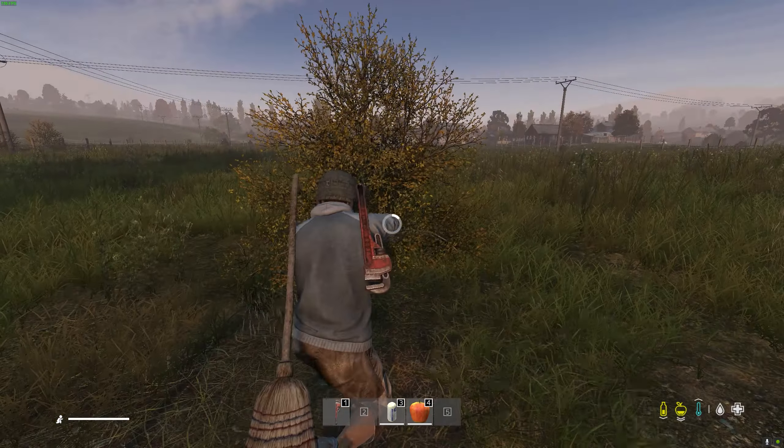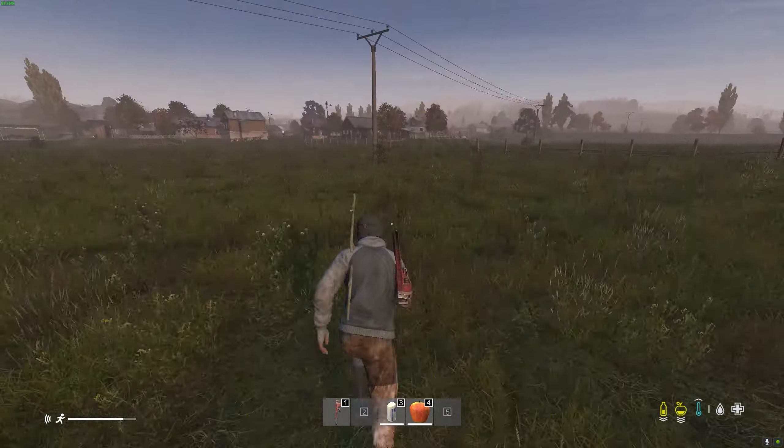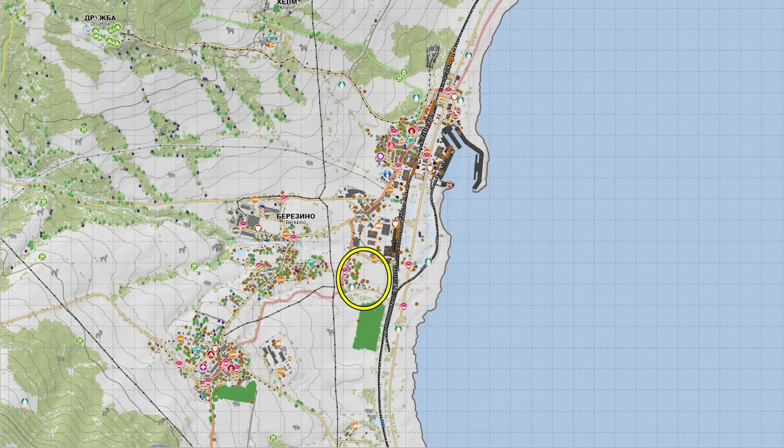After this, we're going to progress into the west side of Berezino. We're going to make our way to the well just to the east — this is going to be our primary source of water for the trip. Following this, we're going to loot the houses to the south of the main road and make our way up to the police station, hospital, and military tent, where we'll get our final tier one gear before heading inland.